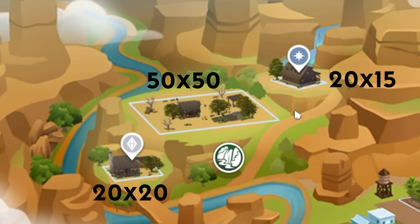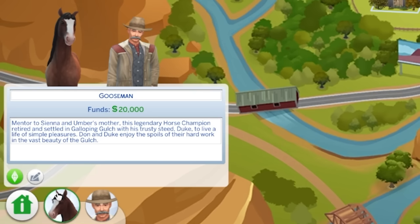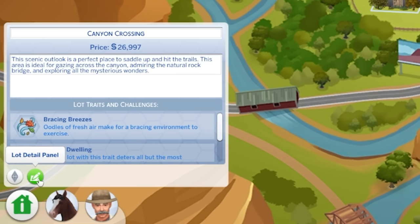Don is a bit of a legend — mentor to Sienna and Umber's mother, this legendary horse champion retired and settled into Galloping Gulch with his trusty steed Duke to live a life of simple pleasures. They live at Canyon Crossing, a scenic outlook perfect for saddling up and hitting the trails. This area is ideal for gazing across the canyon, admiring the natural rock bridge, and exploring all the mysterious wonders.